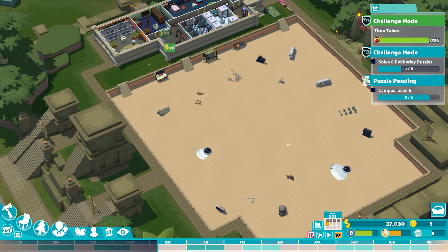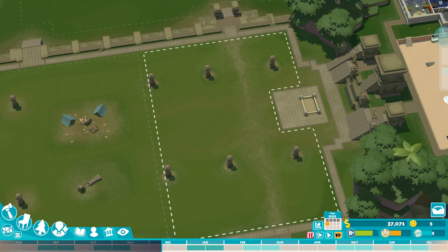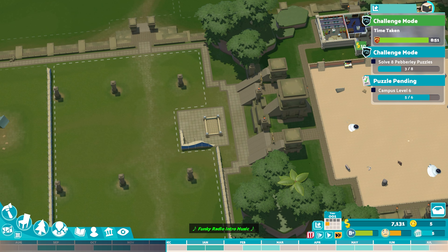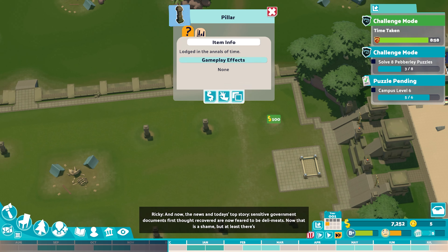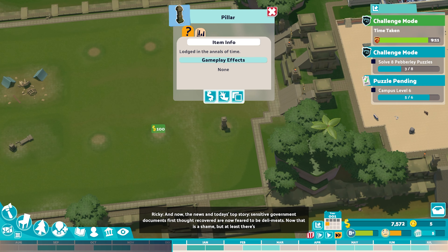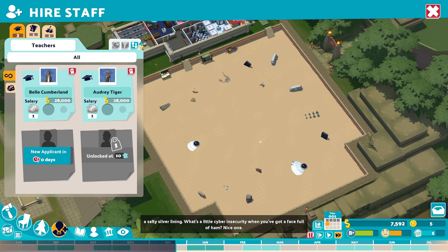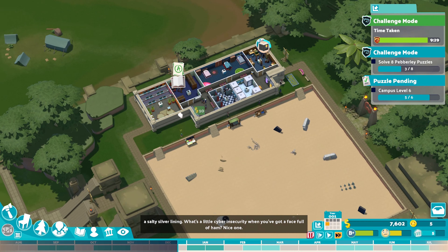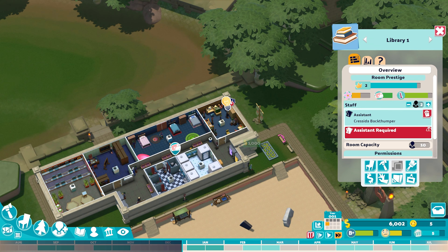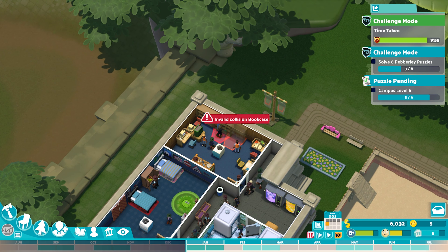We've got two flying saucers and a load of stuff here — this is going to give us a nice boost to our finances. We need to buy another plot, so we've bought another plot there. That sets us up for the new term and allows us to prepare in case we need to expand. When you put in those items, you improve your course level and campus level too. I've brought in someone else to work in the library, so we'll add another staff member and duplicate the bookshelf.